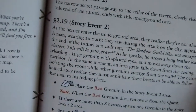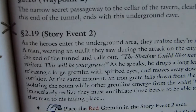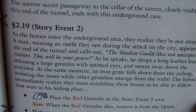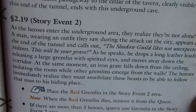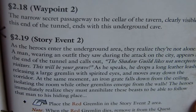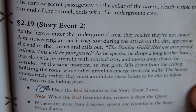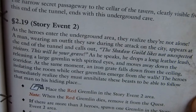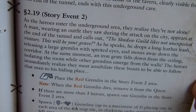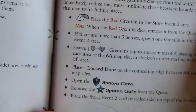We look in the book of secrets — Story Event 2. As the heroes enter the underground zone, they realize they are not alone. A man dressed in clothing they saw during the attack on the city appears at the end of the tunnel and calls out: 'The Shadow Guild does not like unexpected visitors. This will be your tomb.'